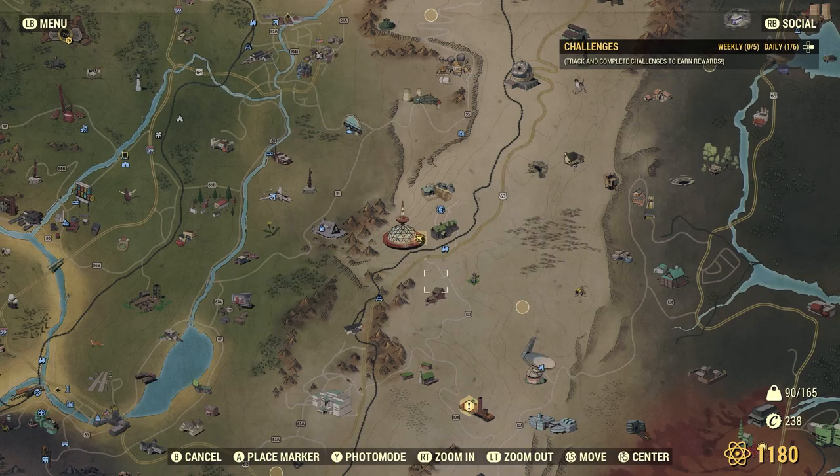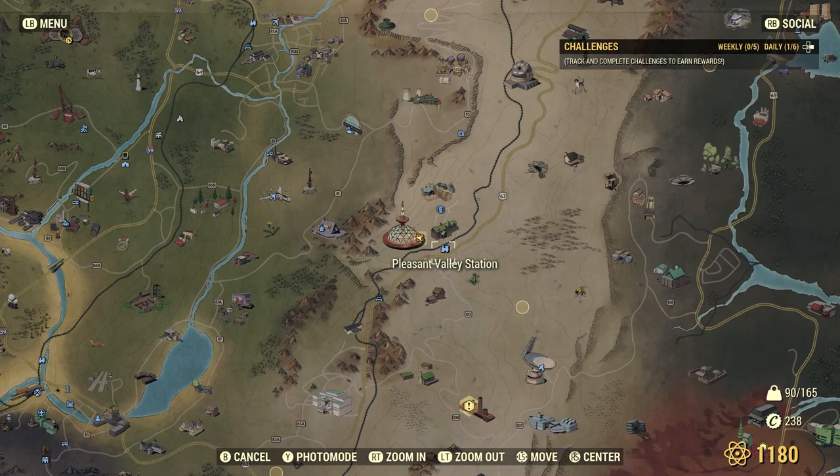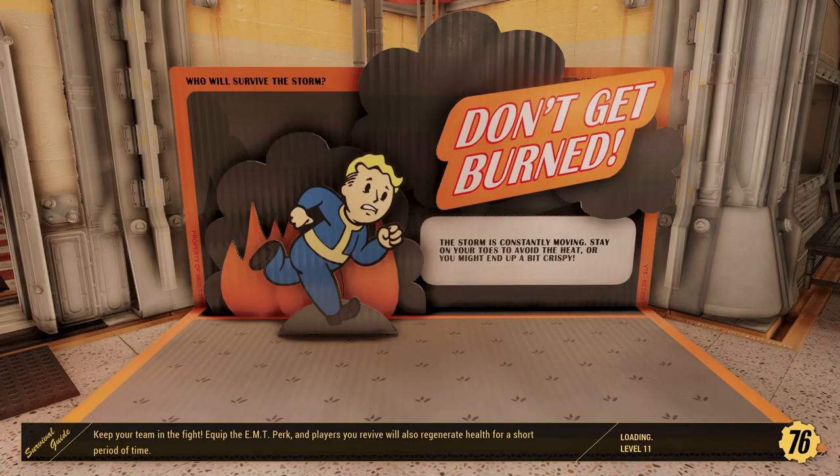Let me fast travel nearby and then run to the Yao Guai location. This is probably going to be pretty difficult in all reality. I can't remember if I actually have to kill the Yao Guai or just use the Karma on it. I suppose we'll find out shortly.